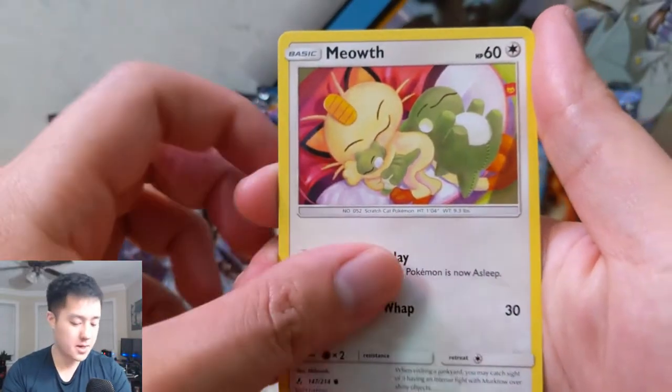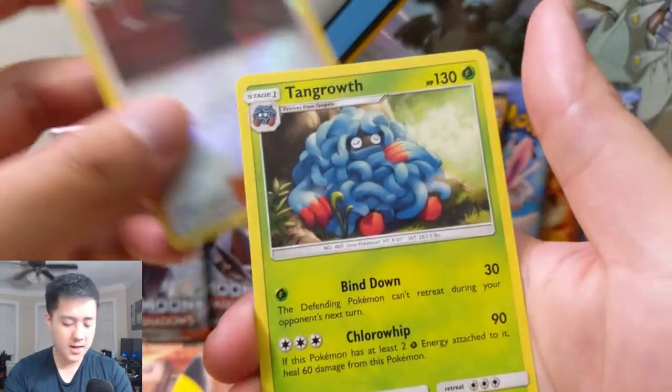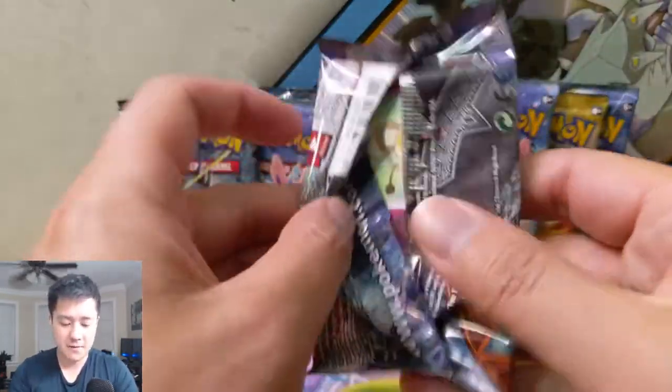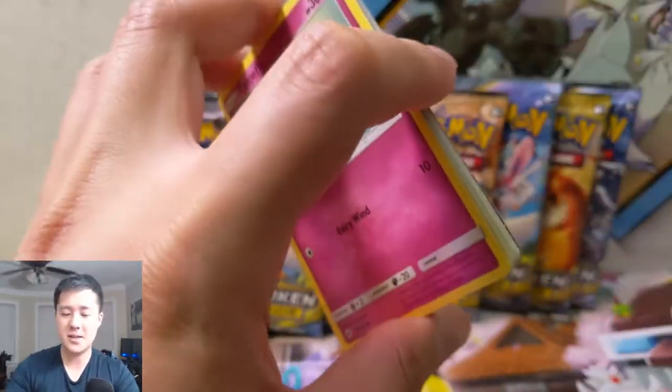A plush Meowth, Giovanni's Exile for the reverse, and then a Tangrowth regular rare. As always guys, if you want to support the channel you can do so by simply hitting that like button down below, and if you're watching this and you're not already subbed, you should be — definitely hit that sub button on your way out.